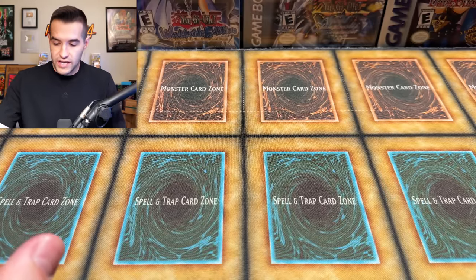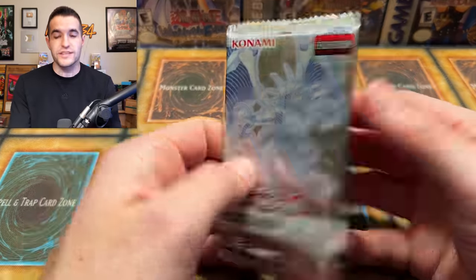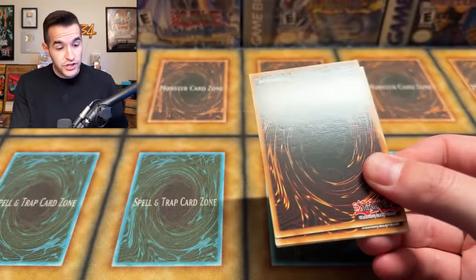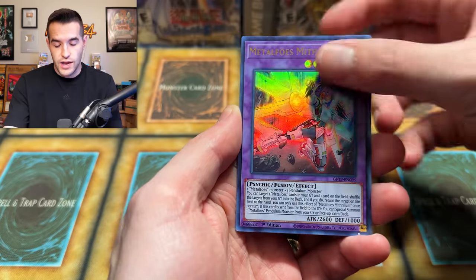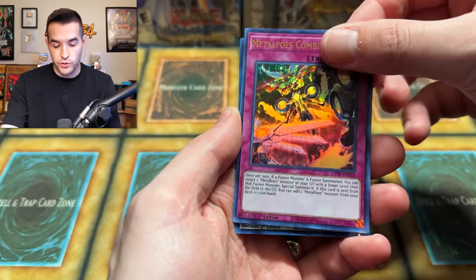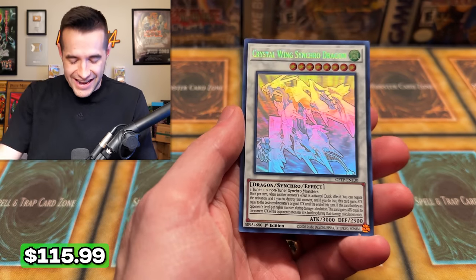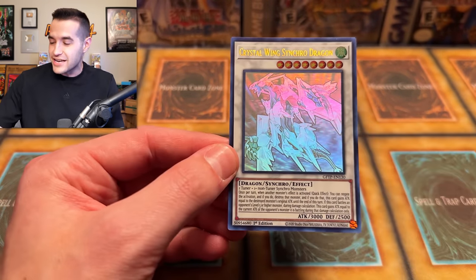I am excited to open this up because I have no idea how this looks. I know what's inside based on the back, but I don't know — is the structure deck going to be sealed individually? What's going to happen? I've never opened anything in terms of these special sets, so I'm pretty excited. Let's see if we can get a Ghost Rare real quick — we finally did! We got a Ghost Rare on the first pack!